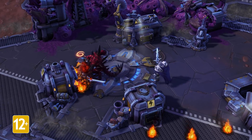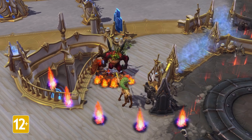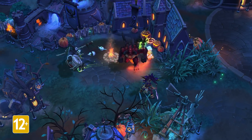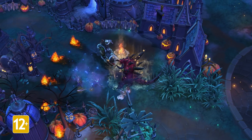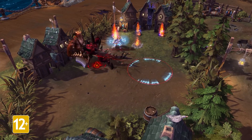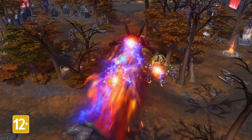Diablo's talents have been refined to create synergies between his different abilities. For example, Eternal Flames allows Shadow Charge and Overpower's stun to reset Fire Stomp. When combined with the charges granted by overpowering Nightmare, Diablo becomes an even scarier, more dynamic foe. Altogether, these refinements add depth and complexity to Diablo's gameplay, while maximizing the bonuses that skilled players can reap from mastering his abilities.